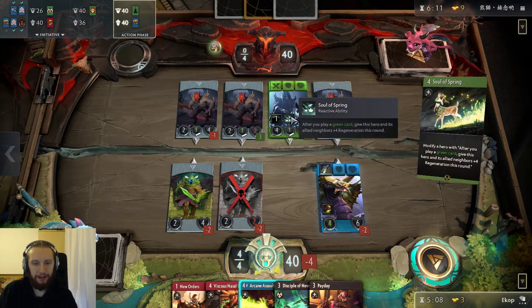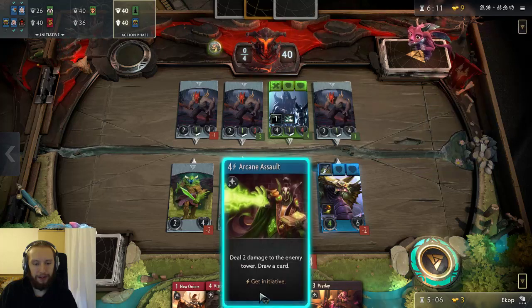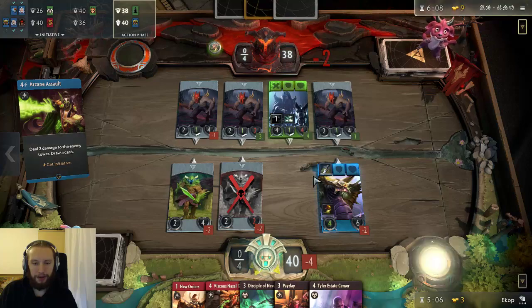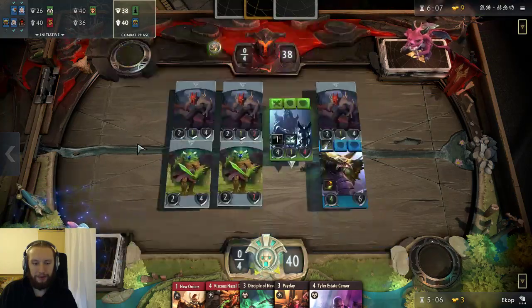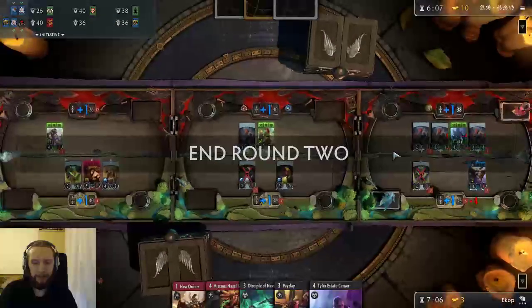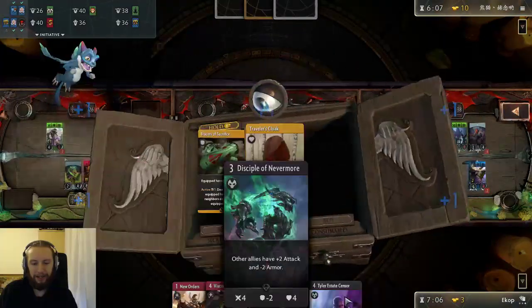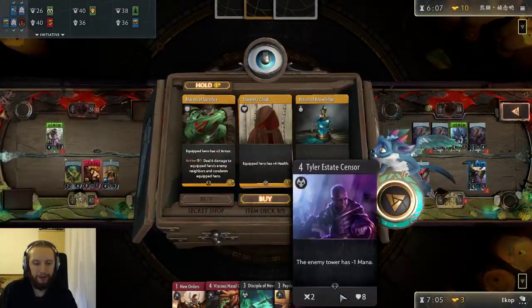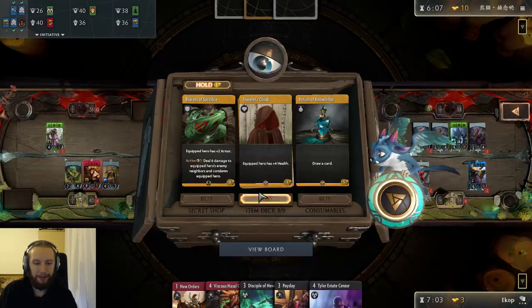Yikes. Okay, this is gonna be a really annoying Abaddon to deal with. You could argue that you could save the Arcane Assault for some clutch scenarios where you really need the initiative. But then again, I still need to get those cards first that I need the initiative for. If I don't have them, then what's the point of saving the initiative card?